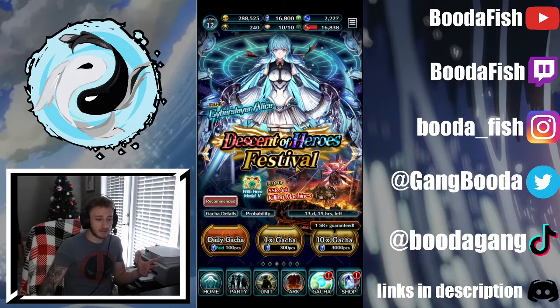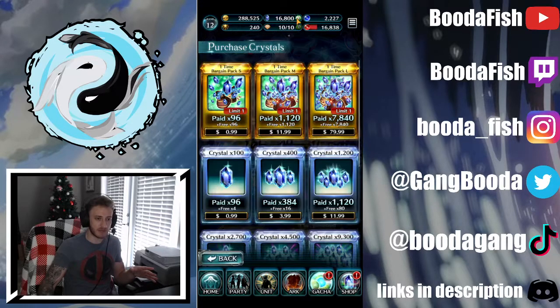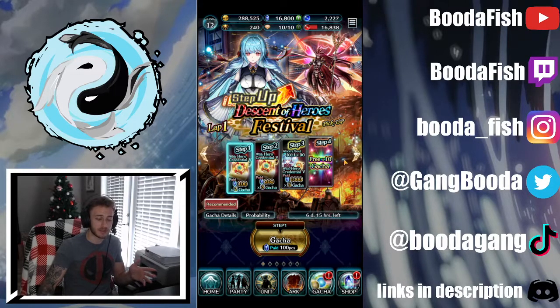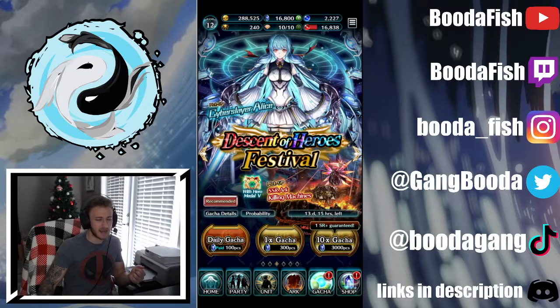So this would be the banner I'd be able to summon on — these are the banners that require just your standard crystals, not like the other banners that confuse a lot of people, including myself when I first started playing. You do have to pay for crystals in order to summon on the step-up banner, as well as there's just a regular banner that's a paid version. I don't understand the logic — Adis, if you could please explain the thought process there, that would be greatly appreciated to a lot of players.